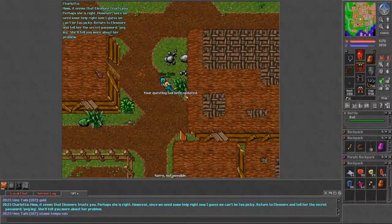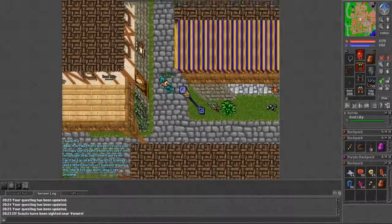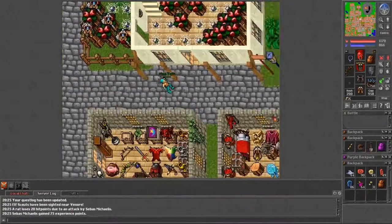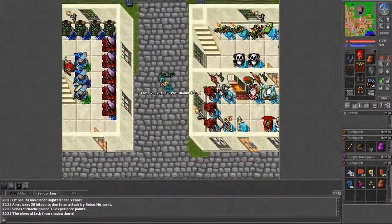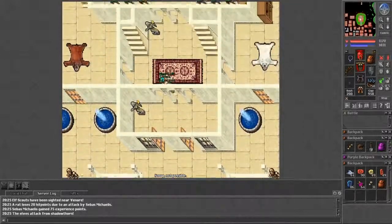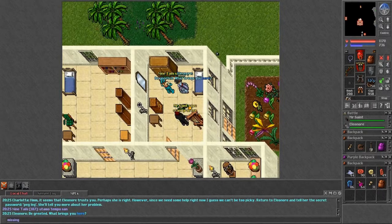This quest seems heavily based around Eleanor. There's also an attack happening from Shadowdorn while I'm running around, which is a bit chaotic. I get back to Eleanor and continue the quest chain.